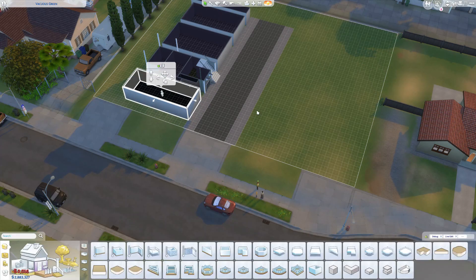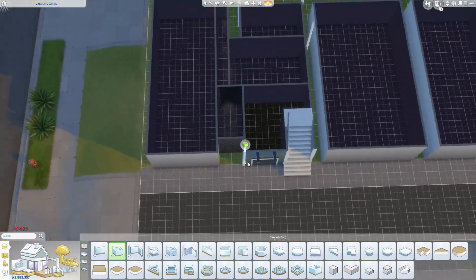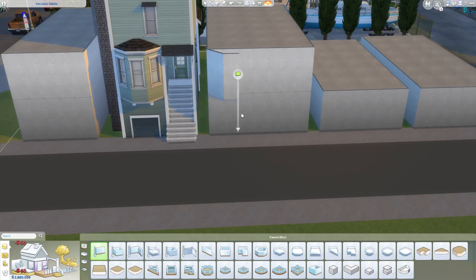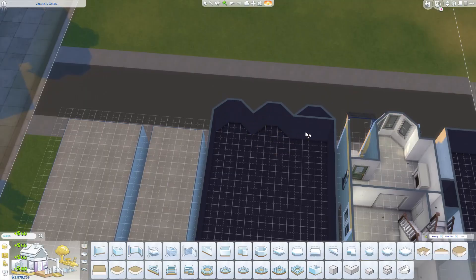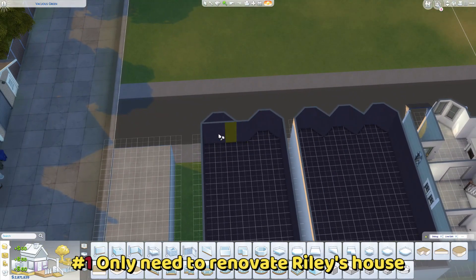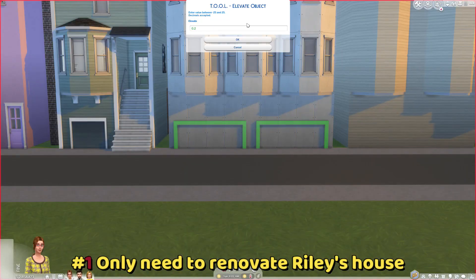We need to work together and renovate Riley's house. I did the tedious work — I did the facade and the entire neighborhood for you. You just need to renovate her house. My main purpose is for you to enjoy the game and have fun, although it won't be fun with no rules. I'll also list the rules in the description box in case you need to look back, and I'll tour your house in my next video.